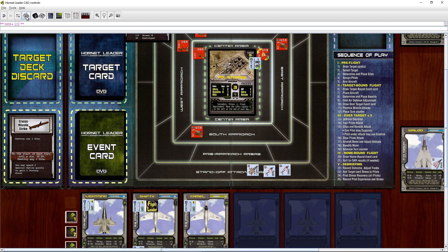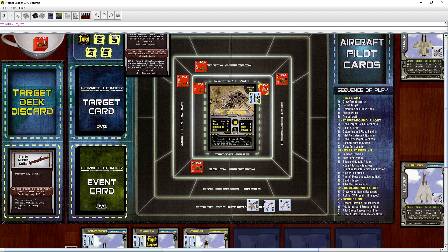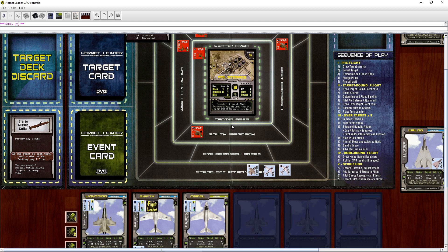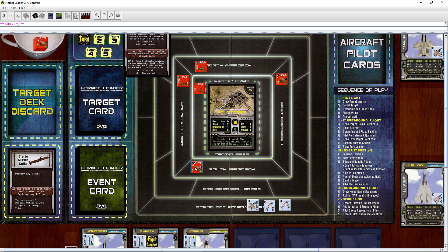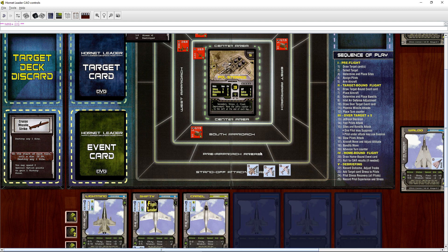We roll for the third bandit — a two plus two is four, plus air-to-air modifier that's a six, so that's also a hit. He's gone. All right — that worked out. That was all the fast pilots. Now the sites and bandits get to attack, but nobody can actually reach us — they all have a range of one and can't get to us. No bandits on the board to attack. Now we move on to slow pilots. It will be Shifty and Camel's turn, probably firing AGM-88s with a range of three.